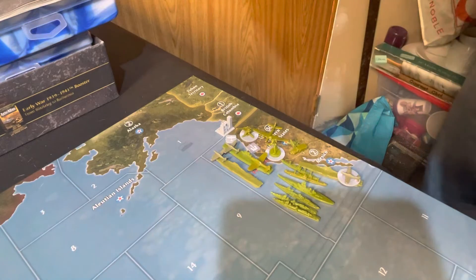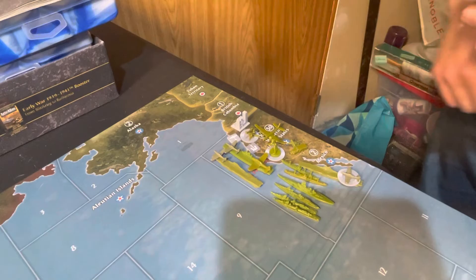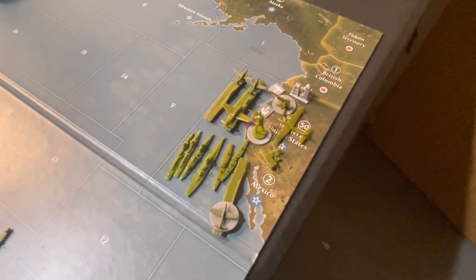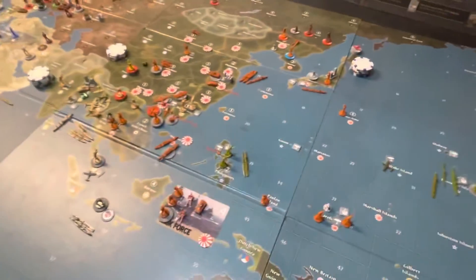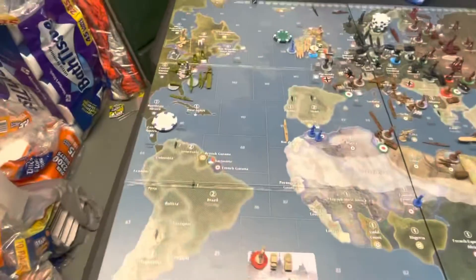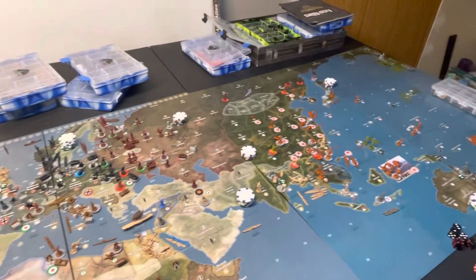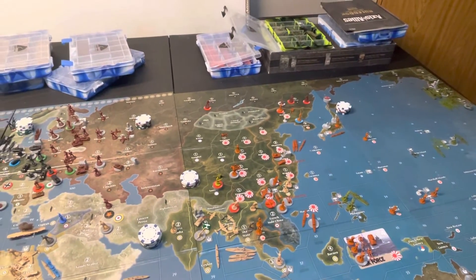Alright, so that's the U.S.'s current position — this is them in the west: Hawaii, Wake, Philippines. The U.S. did save two, and they'll still collect 52 at the end of the turn, so they will have 54 to start next turn. Next will be China, so we'll see you guys again for China soon. Take care.